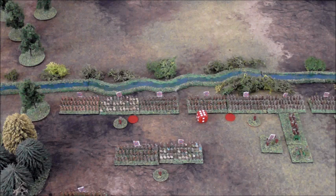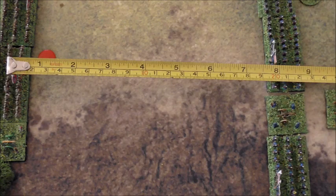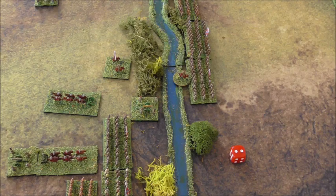Turn 5: Both sides rolled for reinforcements — however, both failed. The rebel commander, confident in his greater numbers on the field, orders two brigades to advance across the stream. With a roll of six plus one, this is achieved. The left and central brigades are now across the stream, and the artillery battery unlimbers. This puts both sides' artillery within range of the enemy. Confederate guns' maximum range is 20cm, while the Union is 24cm. Batteries open up on both sides, but only one scores a hit. The Union battery at the bottom is successful in counter-battery fire, forcing the rebel battery back across the stream.